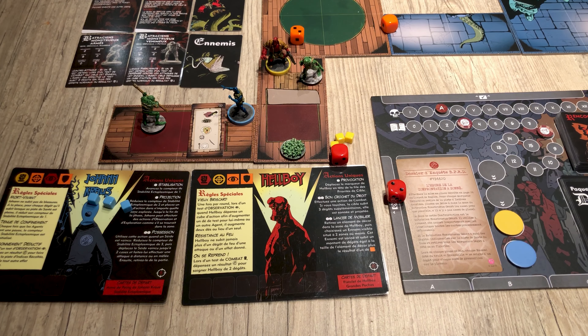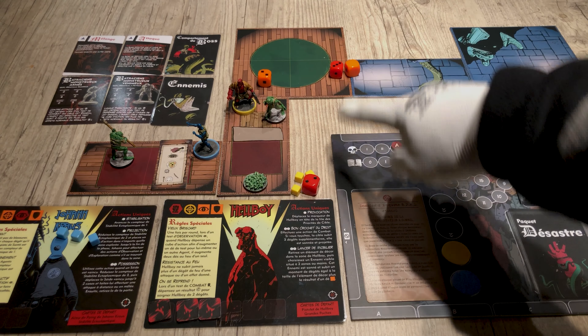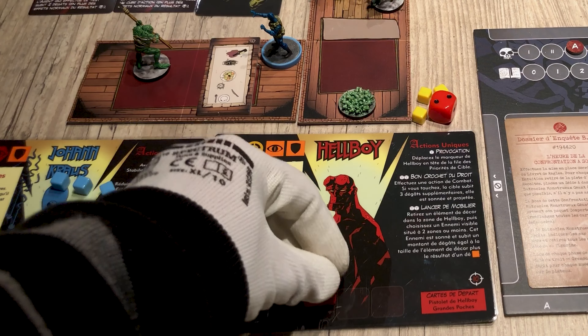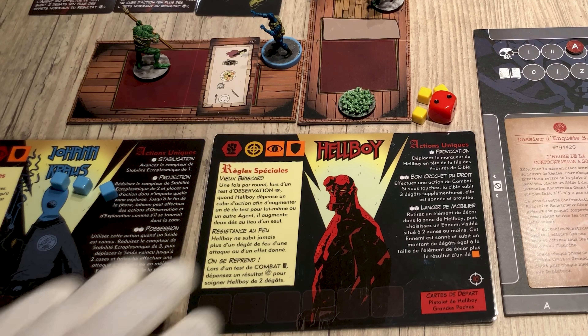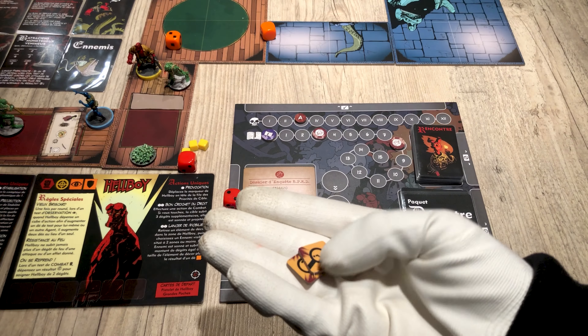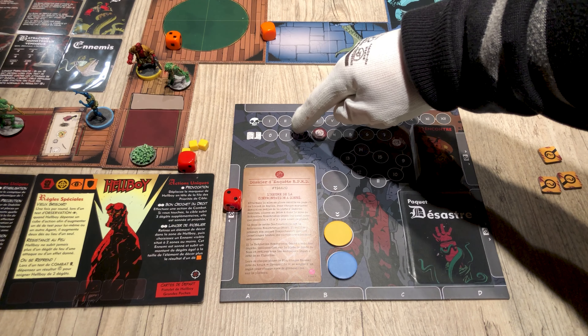When all players have finished their actions, we move on to the next phase: the rest phase. Players can decide to rest or continue to play. If they continue, we go directly to the next phase. If they rest, they will be able to heal themselves by making a roll with 2 dice and removing 1 wound. When the board is full of wounds, flip it to receive penalties. If the board is then full of penalties, flip it again — that means the heroes are knocked out.